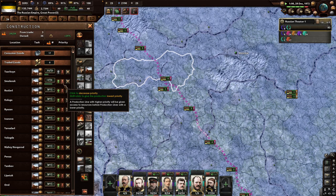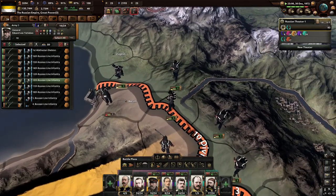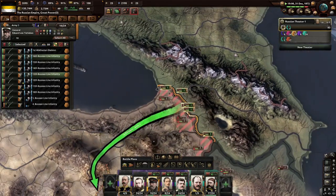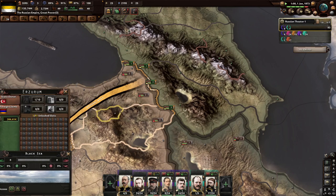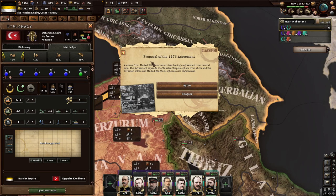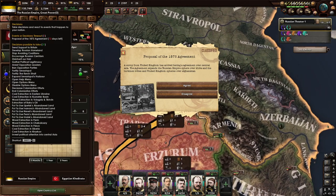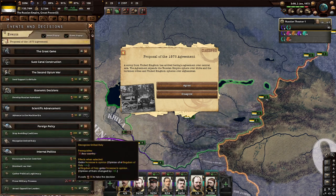Wasn't there a war between us and the Turks in 1873 if I remember correctly? That means we need increased infrastructure down here because it's so bad. If they start stacking more divisions, they're going to suffer a lot of attrition as well. Oh, there's an event — the 1873 Agreement. An envoy from the UK has arrived bearing an agreement over Central Asia. The agreement expands the Russian Empire's sphere over Khiva and the Turkmen tribes, with the UK sphere over Afghanistan. We get prestige and more legislative power if we disagree.